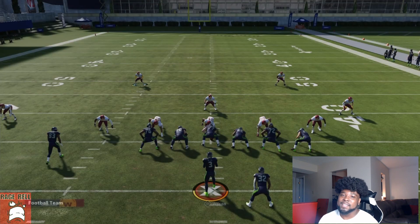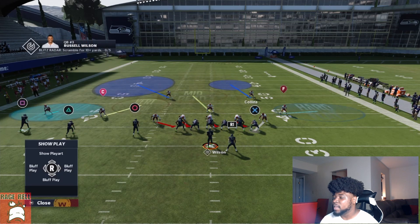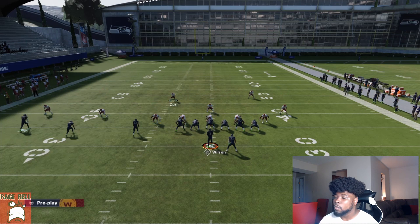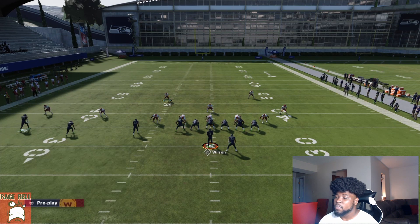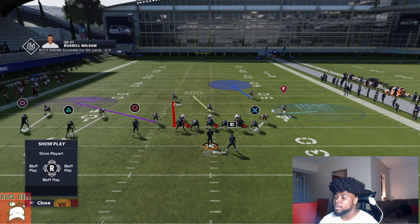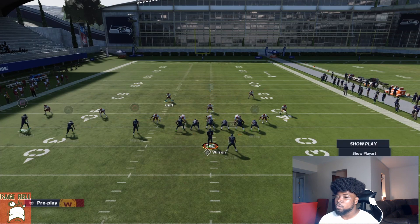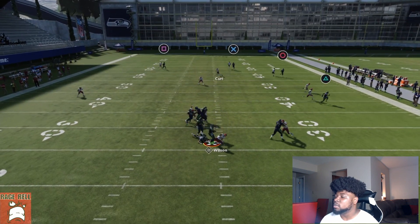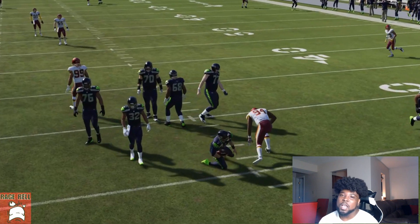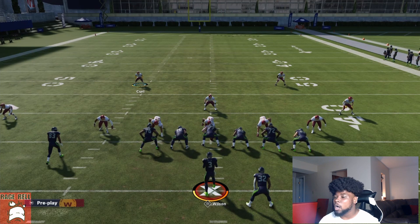The essence is the setup: tight end manned up, corner in a hard flat, safety in an inside quarter. Now I have four or five zones I can play with to get the perfect shell. If you want to man them up on those two receivers, you have that ability. And if you call coverage over the top and they still run PA crosser concepts, we'll still be straight — the inside quarter will still match that crosser.